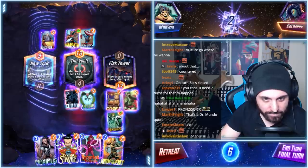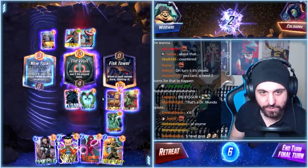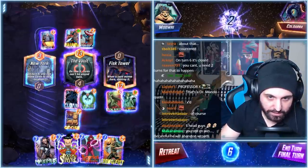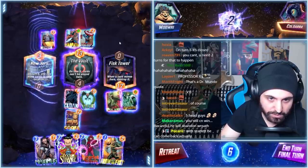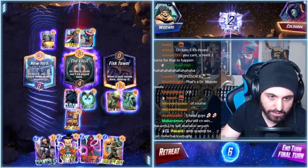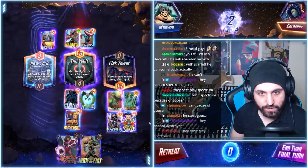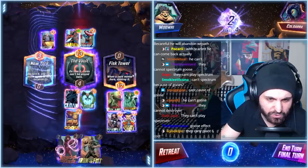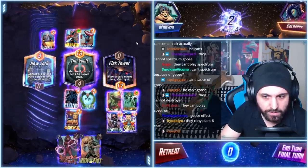Vulture can't come back though. So that's eight points there — eight points. Eight points here gets us up to 12. That and Goose over here. If they play Spectrum on the right, they lose five points — they essentially lose one point. So this always wins here. Can we beat Destroyer on the side? The answer is yes. They can't play Spectrum; they can't play anything big. This is a super easy win!